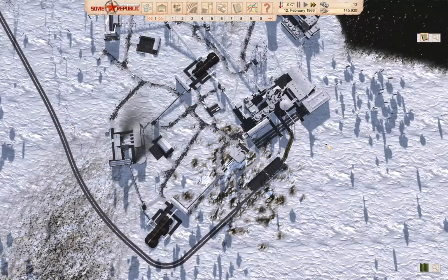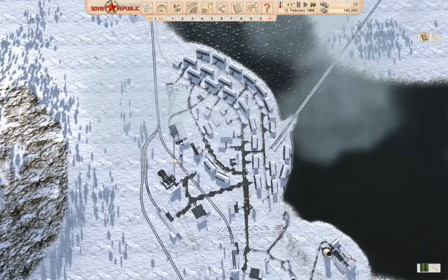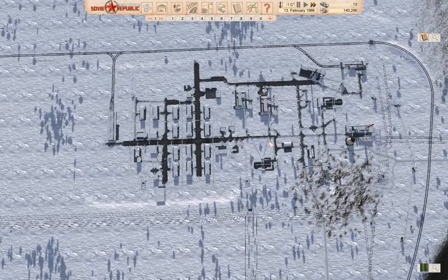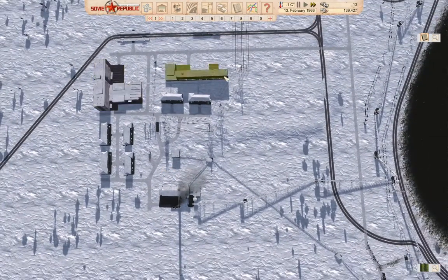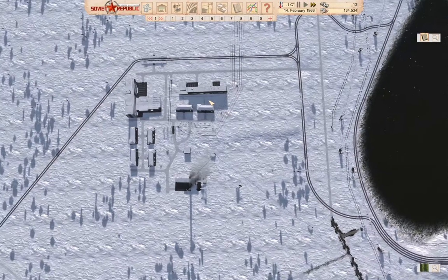Hello everyone. Welcome back to Workers and Resources in the Soviet Republic. I've wound the clock forward a little bit — did some tinkering off camera to get a little bit more cash. It doesn't look like I have more cash, but I did do some stuff along the way. The thing we need to do is get some support buildings over here, which I believe is the project for this episode.